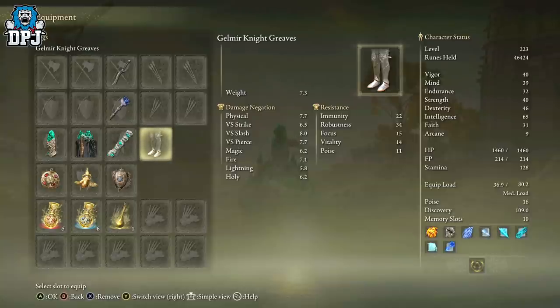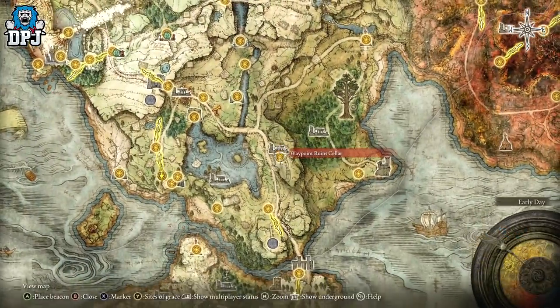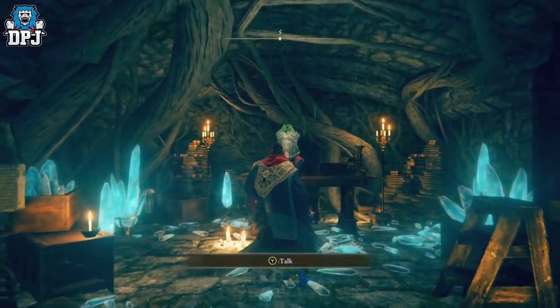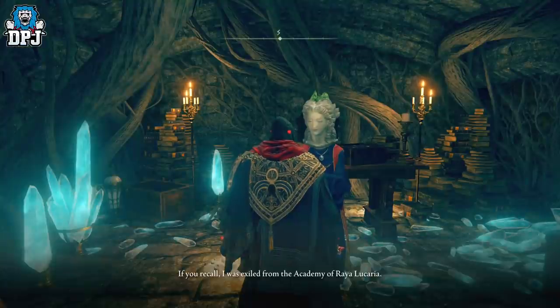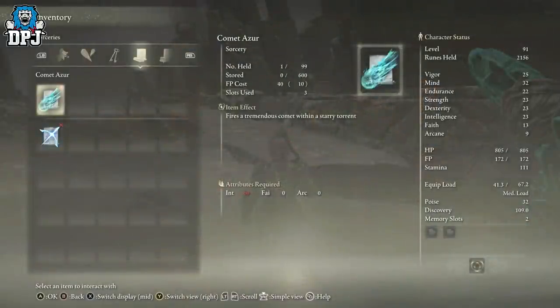First, we need to go and speak to Sorcerer Sellen. Her location is within Waypoint Ruins — you need to come here and go down into the Waypoint Ruins cellar, as you can see on screen now. Within here you then need to clear out all her dialogue, every bit of it. From here, if you haven't already, go and grab the Comet Azur.